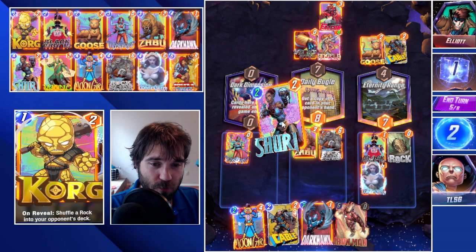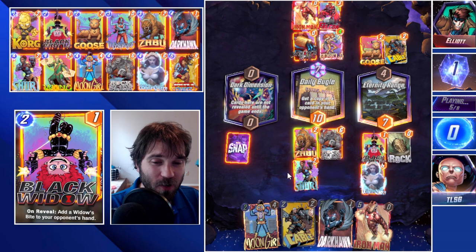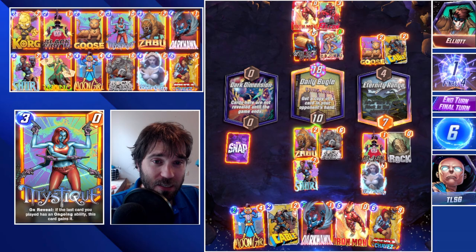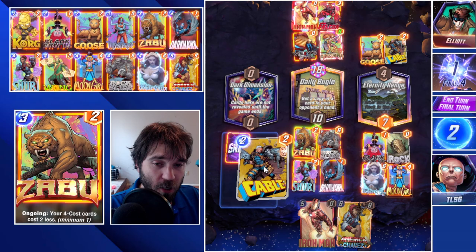Let's hide the Mystique behind the dark dimension. We're going to play Shuri into the daily bugle, and that will allow us to push our really big strong play somewhere depending on where we need to. The big strong play that I'm talking about is probably going to be Moon Girl doubled, which is eight — a good resource. And then we have the Hawk that comes down last. So they have 18 power in their deck with six cards. I think we go with the eight power Moon Girl into the eternity range, and Hawk as the last card in the daily bugle location.